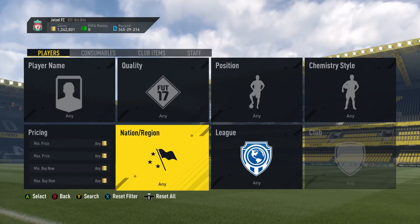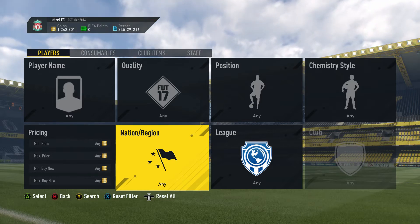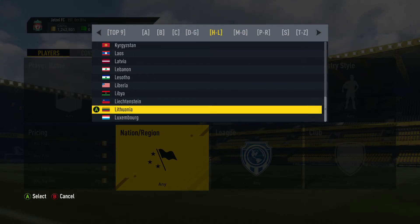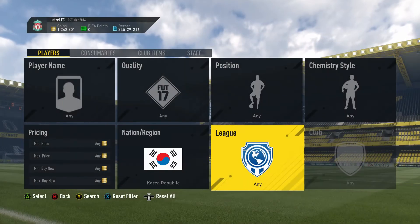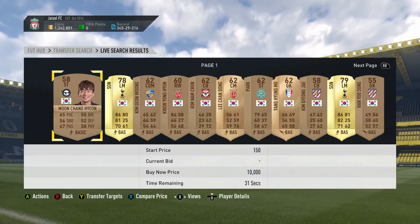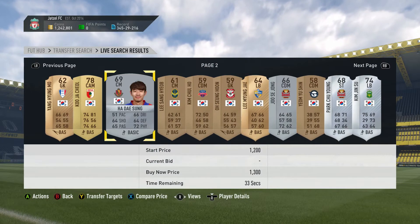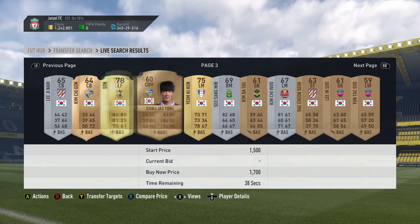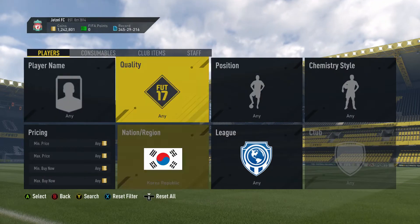The next thing you should be investing in is Player of the Month. The frontrunner is Hwang Hee-chan with five goals and one assist. He is Korean, so Korea Republic players are good to invest in. You probably want to look at silvers — very low risk investment that could make you a ton of coins.